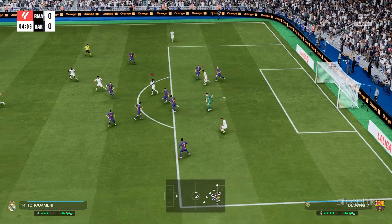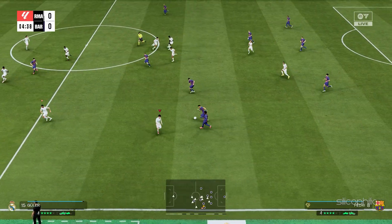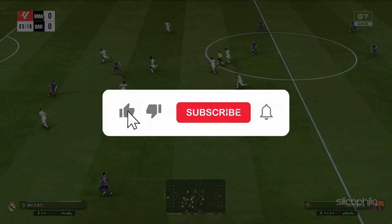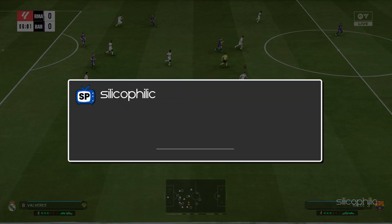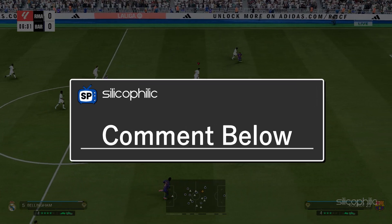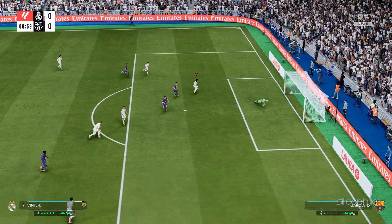And that's how you troubleshoot FC26 on PC like a pro. If your game is finally running smooth, hit the like button and subscribe for more no-fluff tech guides. Still stuck? Drop your error message or setup in the comments and we will help you sort it out. Thanks for watching Silicophilic — catch you in the next video.